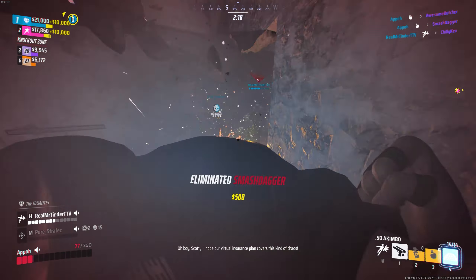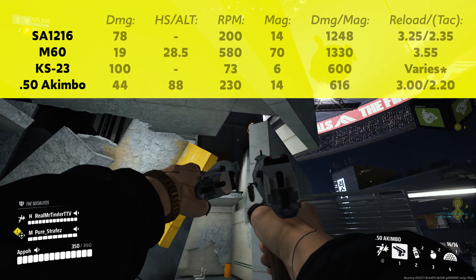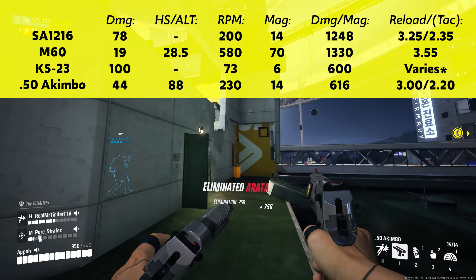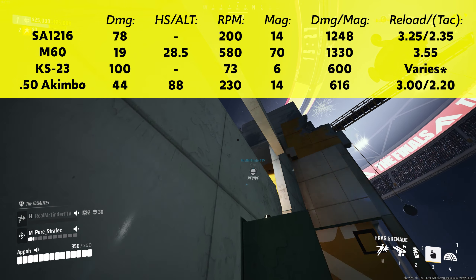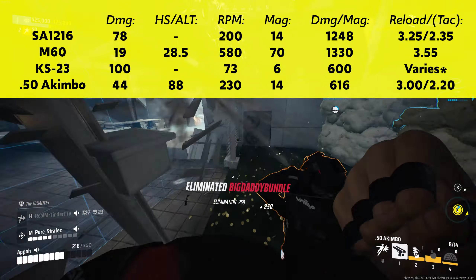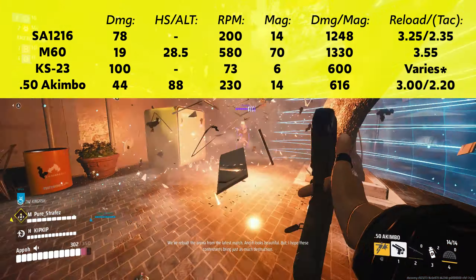Let's first look at some important values for all the weapons we're comparing. The SA-12-16 deals 78 per shot. The M60 deals 19 per bullet, and the KS-23 deals 800 damage per slug, whereas the deagles deal 44 damage per shot. For damage per mag, the deagles surprisingly have a lower number than what you'd normally expect from a heavy weapon — it's actually closer to the KS-23, so the reload time being so short kind of does make sense.